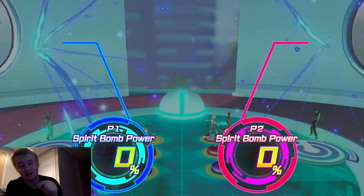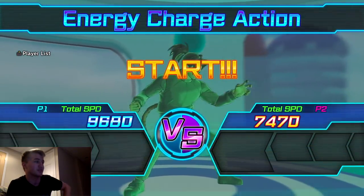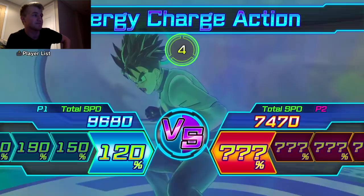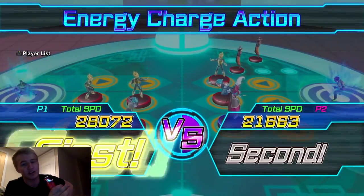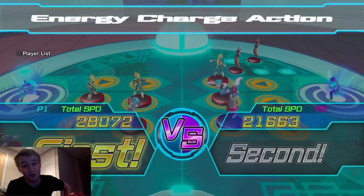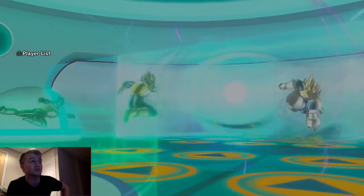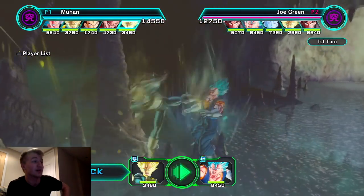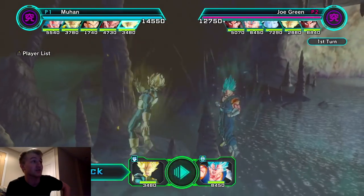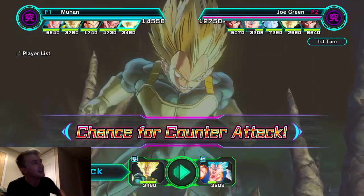I'm saving the Namek Saga Vegeta — the base form Vegeta that's in the back left corner of your screen, which you can see right there below the player list. He just popped out so I can do this. I'm saving him for if they get an ult first — he does lower the damage by 50 percent. I'm taking you out this turn. Double, please. Thank you, bro.